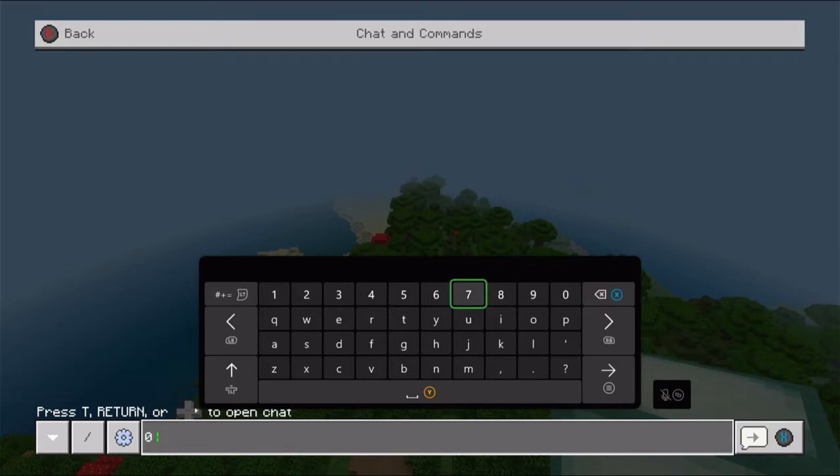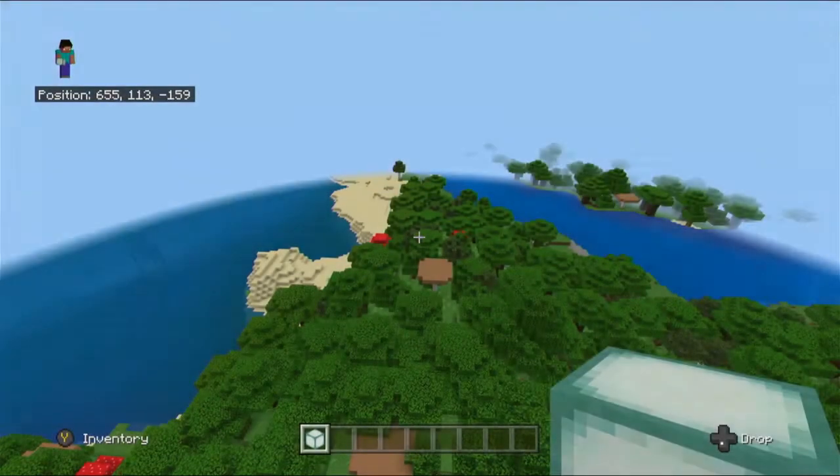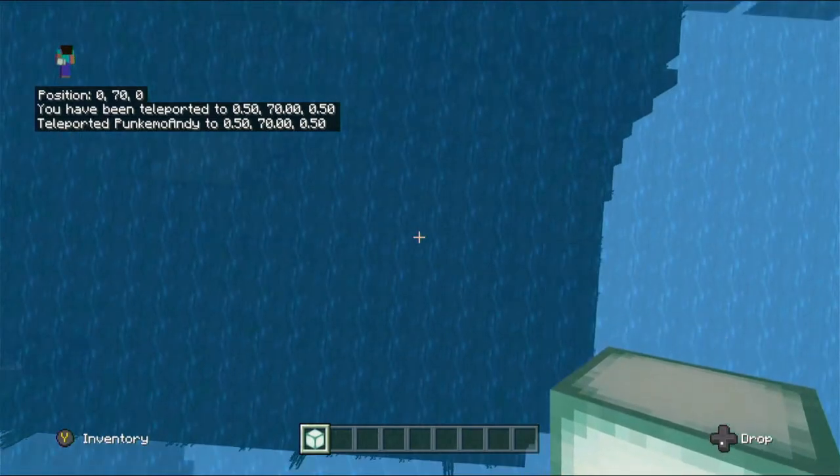This is going to make locating stuff close to spawn much harder, but as we're in the minus by quite some way, I may just run the commands from there. I'm going to guess it is an ocean spawn. Going to TP to zero zero at Y70 and have a look. Ocean biome — that's why.